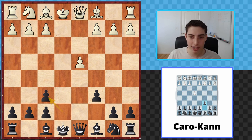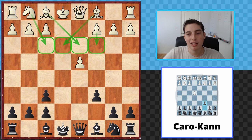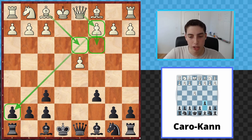After e-takes f6, there are two main options to emphasize. The first is if you're playing someone less experienced who just develops casually and castles short — this is the best option we can hope for because we can have a lot of fun. The more experienced, grandmaster-level approach is a specific line where they go c3, bishop to d3, and queen to c2, putting pressure before castling long. We'll cover that too — it's not so dangerous and we have fun ideas against it.